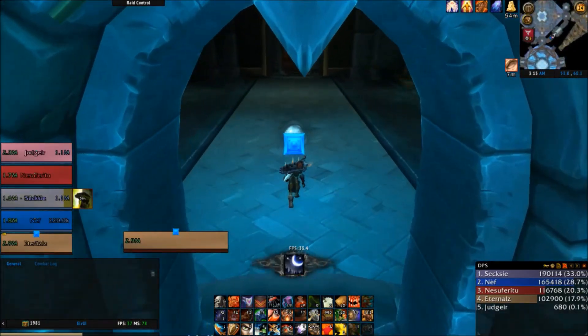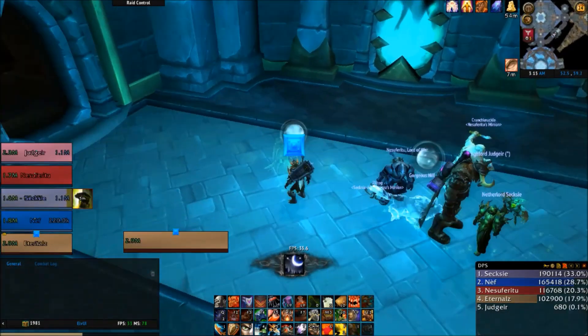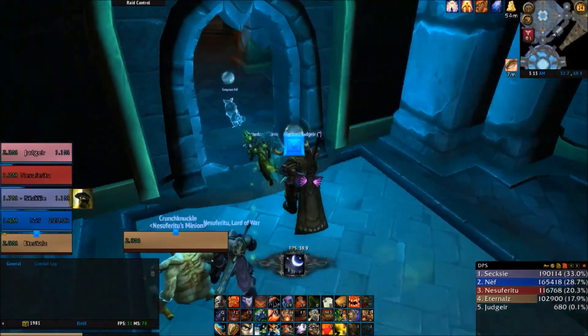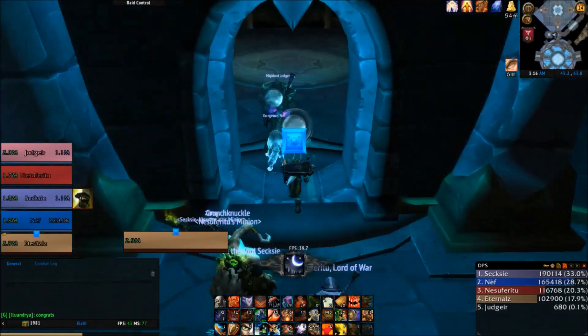To get this achievement, what you want to do is finish the dungeon — kill Cordana, the last boss — and then grab the lights and go back to the hallway connecting the third and fourth boss. Once you're in that hallway, you're going to find this little green ghost walking around.